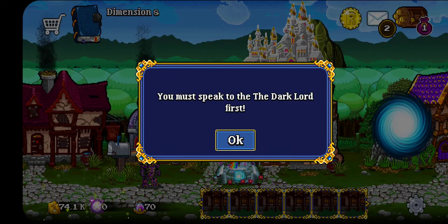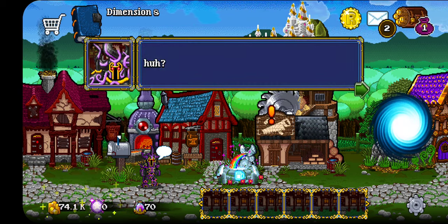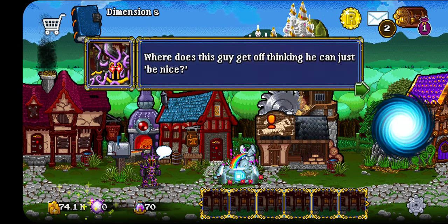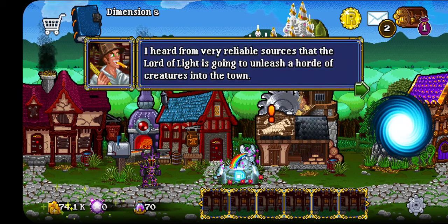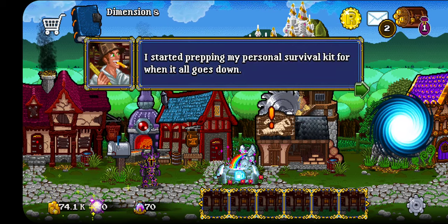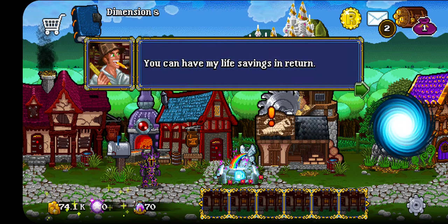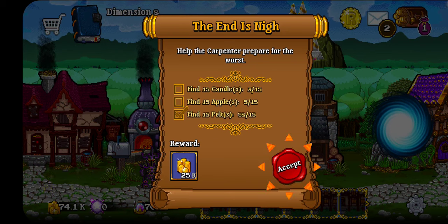That was unfortunate. Who do I speak to? What's the deal, man? What did he say? How messed up is this guy? You're saying he's just a nice person caught up in a bad situation? Well, that's boring. Where does this guy get off thinking he can just be nice? We're doomed. I heard from a very reliable source that the Lord of Light is going to unleash a hoard of creatures into the town. That's it, man — it was nice knowing you. I started prepping my personal survival kit for when it all goes down. If you just have a moment to spare, could you help me find a few last things? You can have my life savings in return. Traditional currency will soon be replaced with a functional exchange of goods and services. 25,000 gold — well, I guess that's a lot.